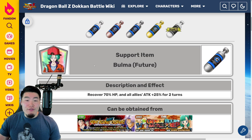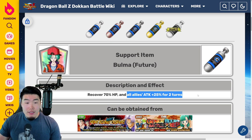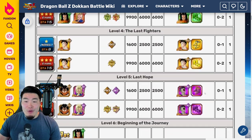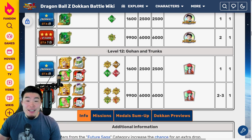And then we have the Future Bulma support item, which is kind of like a more offensive version of the Aider. If you're doing a race with friends or just want to clear a stage faster, bring Future Bulma instead of the Aider. Future Bulma recovers 70% HP and also gives all allies attack +25% for two turns. She won't help as much on defense, but your units will do a lot more damage. Go to the 'Hope: Fight Against Despair' event, bring your Future Saga team, and run Stage 12 on Z-Hard to farm Future Bulmas.